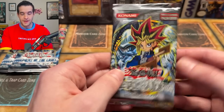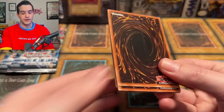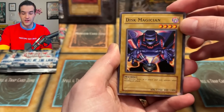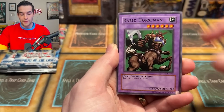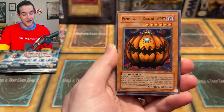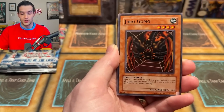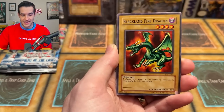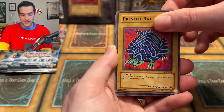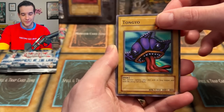Let's open this Metal Raiders pack now — maybe that'll bless us with the Petite Moth. One, two, three, four, let's go. Disc Magician, it'll be in the commons so we need a good common. Rabbit Horseman, very cool. The Pumpking — the King of Ghosts, a very classic card from the anime. Paralyzing Potion. We're already through four commons and haven't pulled one yet. Jiragumo, the Spider-Man, Blackland Fire Dragon — also very cool. Prevent Rat. We have Tongyo with a tongue. I think that means no Petite Moth. But will we get a foil?